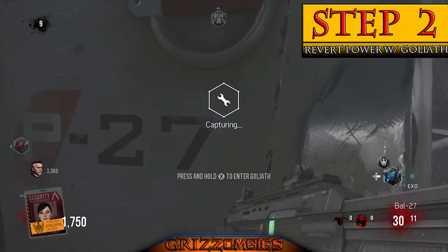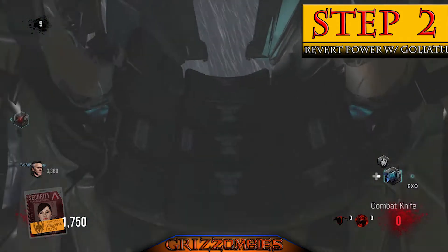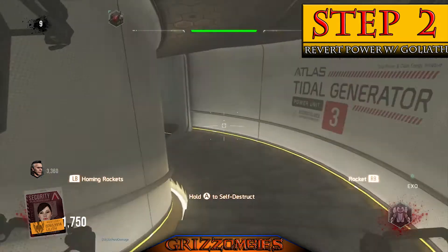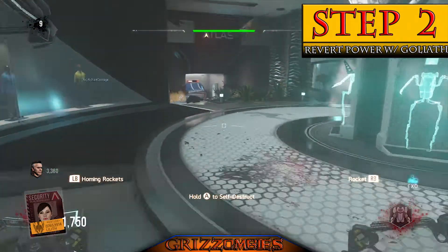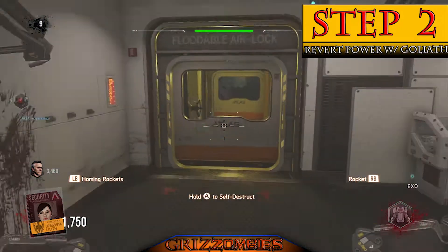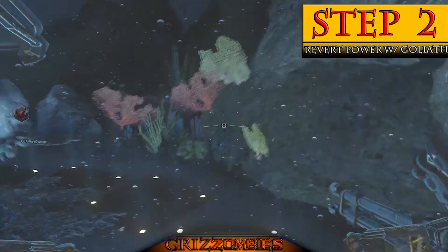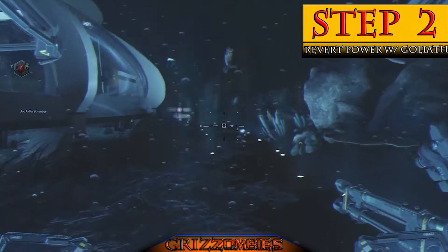I'm fast-forwarding through this because it takes a while to activate the Goliath suit and run up to it. You can time your rounds by getting the weapons and perks you need for the Easter egg and unlocking all the doors. If you're not to this point yet with good weapons, you might as well restart.